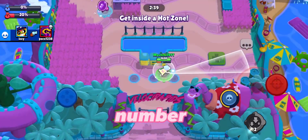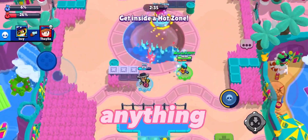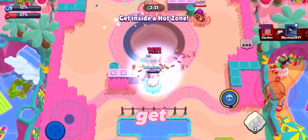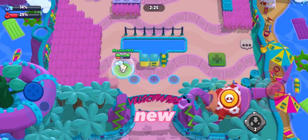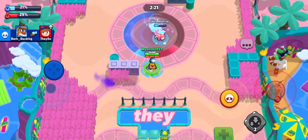And now we are at number 1: megaboxes. There's not much to say — you could get literally anything from them, and it was always so much fun to see how many rewards you'd get. I'd always get so excited if I saw that number 6 in the back, because it usually meant I got a new star power or even a new brawler. Over 70% of my brawlers are probably from megaboxes. They were so much fun.